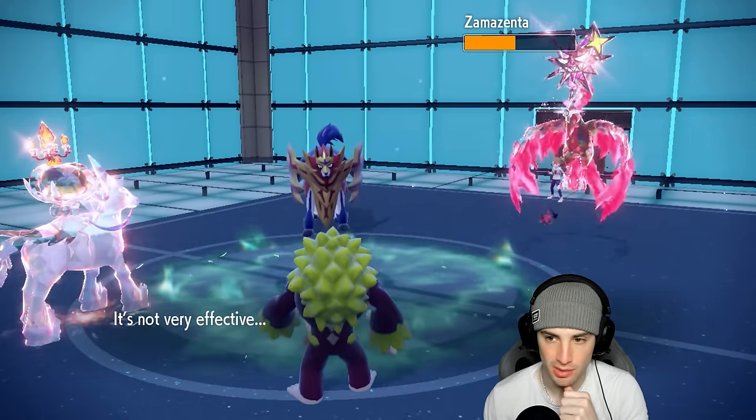Calyrex comes in with 201 HP. They might have Taunt - I'm not gonna lie. But what's the difference if I pop Trick Room or attack - either way I'm going last. I'm just going to attack with Glacial Lance and say they have Taunt. He goes for Encore - good thing I didn't use Trick Room. Now I'm Encored into Glacial Lance. Can I soak an Electro Drift and land Glacial Lance?